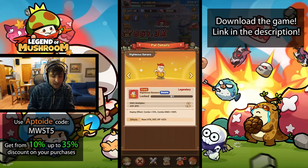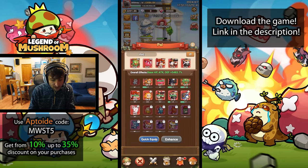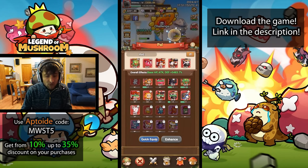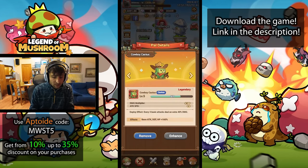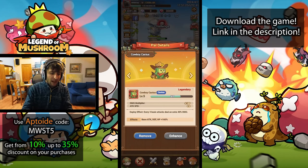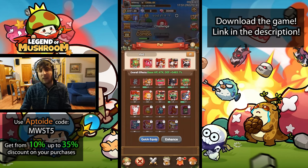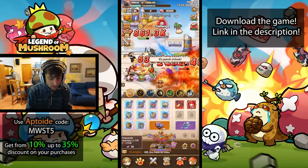If you have something better, use that instead. For example, the Banana is going to be a lot better than the Panda. Or the Pirate Octopus, which increases combo damage — also a pretty damn good option for more damage. I'm also using the Cowboy Cactus because it does extra damage with basic attacks every three basic attacks, and that also scales with our basic attack increase as well as all the other juicy stuff we get from our Relics.